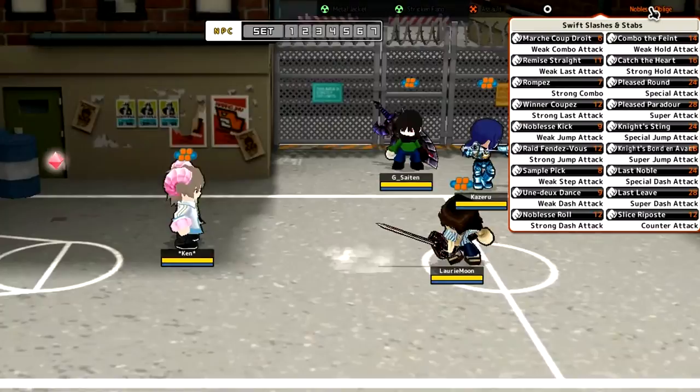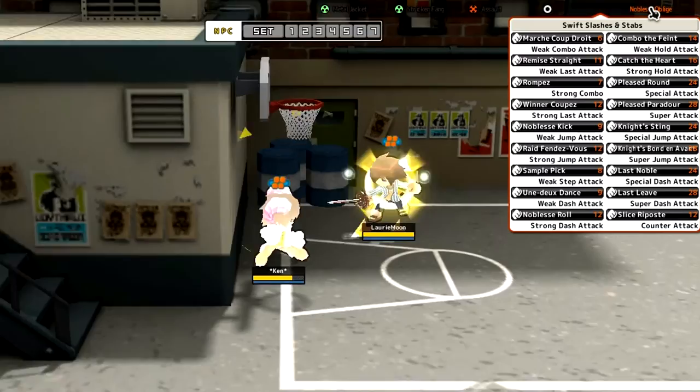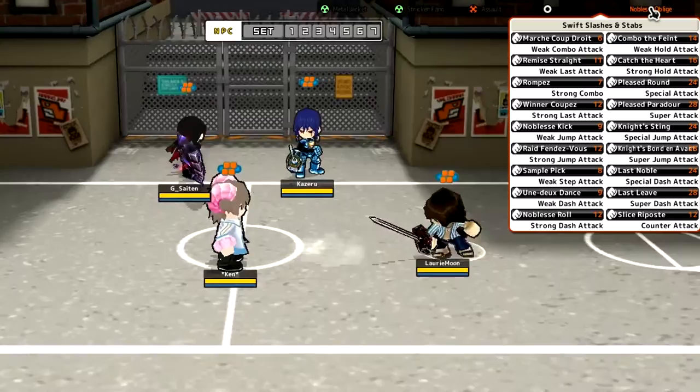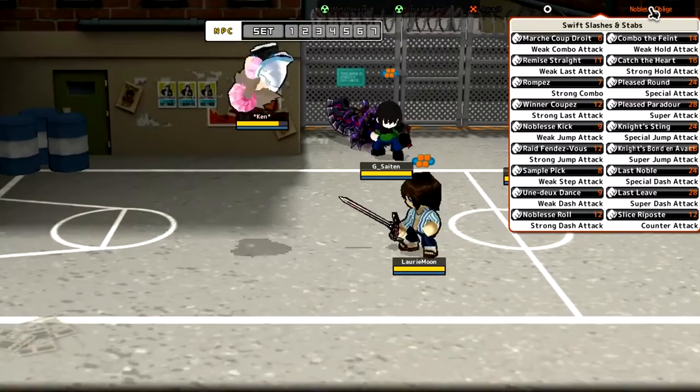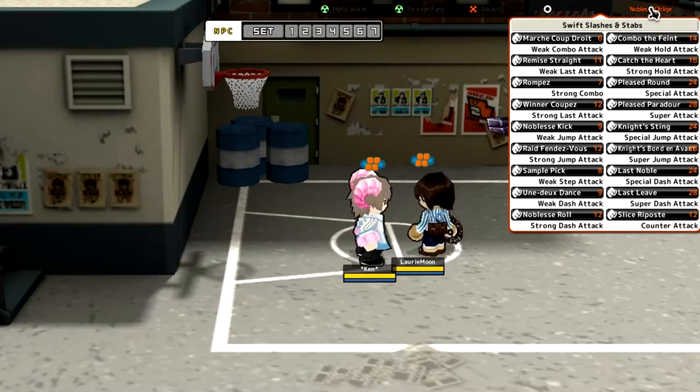Strong combo — I've always found this confusing. You hop backwards and then slash forward, so you sort of have to trick the enemy there. There's a strong last attack as well, but it doesn't want to chain on. I can't do it. Oh — Rompez, that was it. So I'm finding it difficult; you have to get the timing right. You can't just mash X with this. You have to wait until your character's done the hop, and then you press X and do that sort of uppercut at the end.